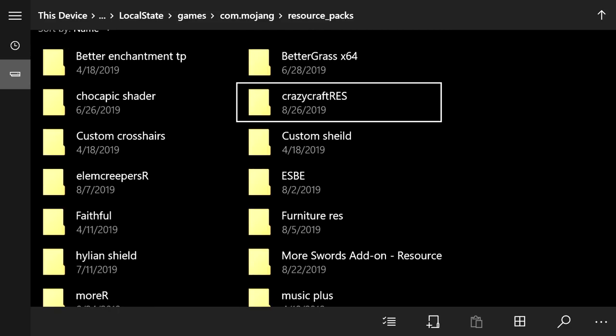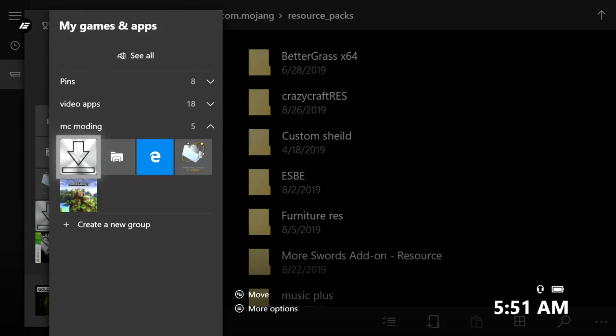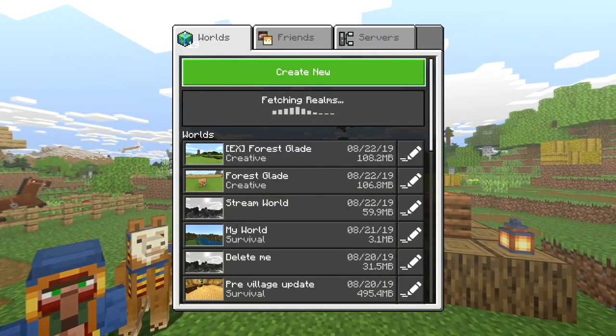Once you click the clipboard it will paste — and there it is: Crazy Craft Res. Once you have that, I'll show you how to equip it onto a world.